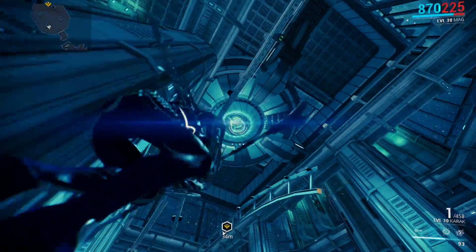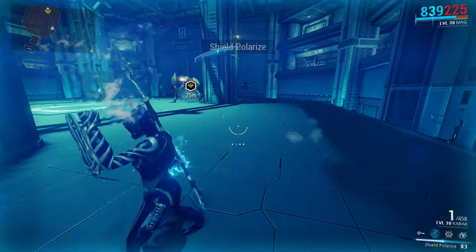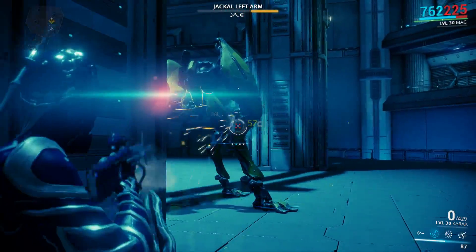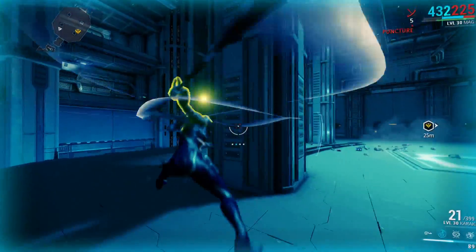How to kill the Jackal: I recommend using the Karak with a magnetic and toxin combo, because the toxin is gonna go through his Proto shield and do damage to his armor or health — it does have a yellow health bar, so I'll call it armor.